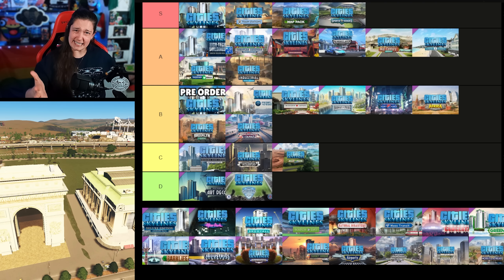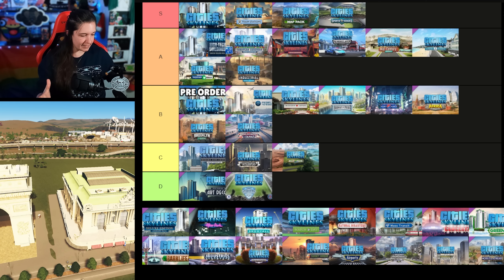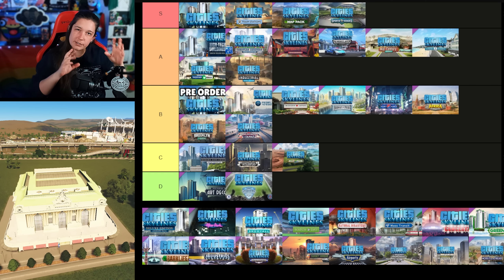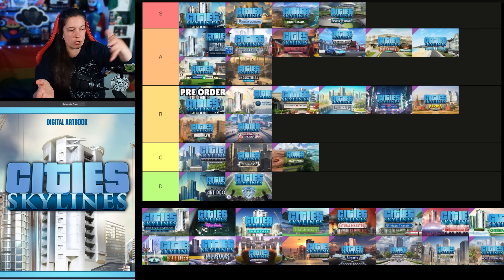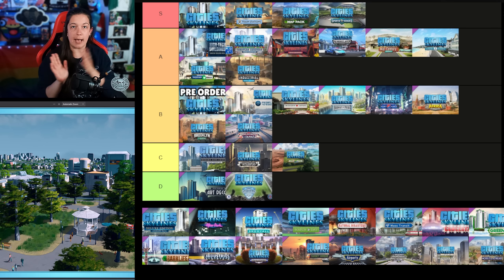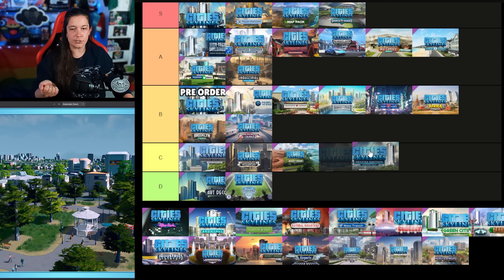Let's start with the Cities Skylines Deluxe Edition upgrade pack, available on opening day the 10th of March 2015. I was tempted to put this into the D tier because all it gives you is real world buildings, which I think in Cities Skylines 1 shouldn't be a priority — it's neat, I'll put down the Arc de Triomphe maybe once and then probably never put it down again. But what saved it from D tier is the art book that came with it. If you own this and haven't looked through the art book, I encourage you to — it's lovely. So Deluxe Edition is going into C tier.